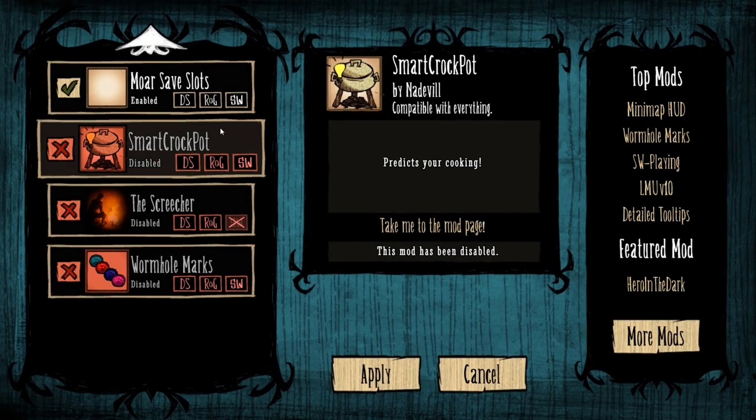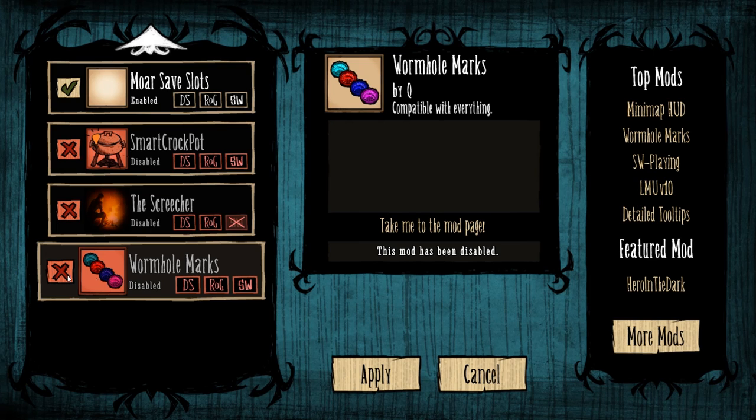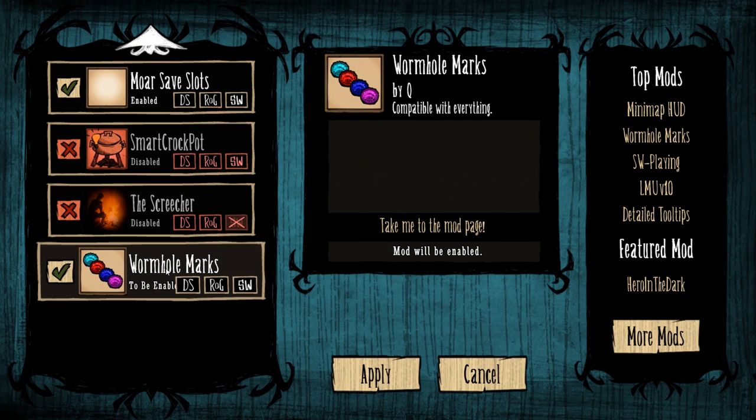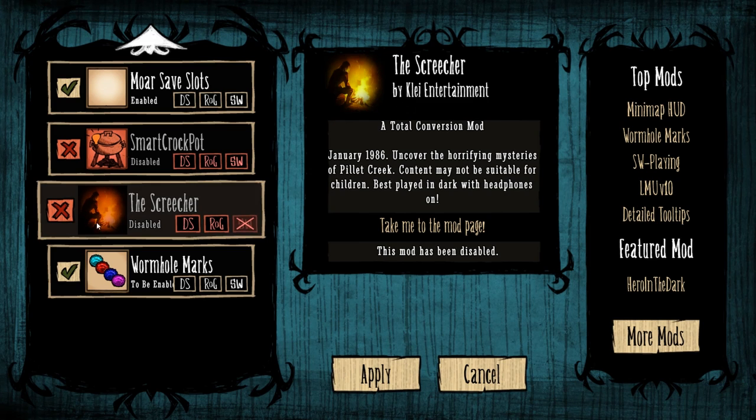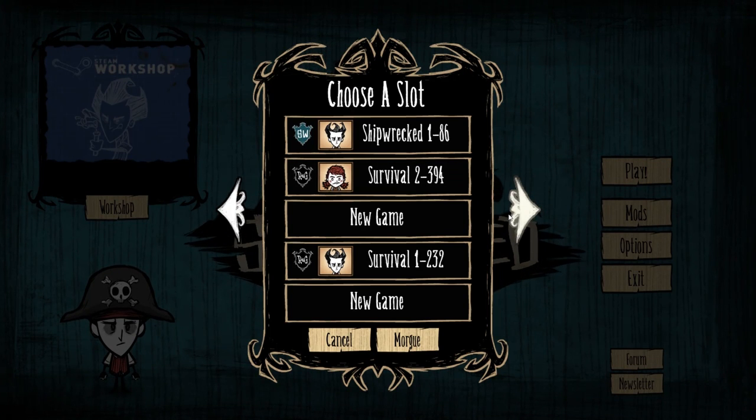Now we have the mini map and more save slots. Another one I use all the time is Wormhole Marks. I don't constantly have this on because it's not really that big a deal, but it's definitely very nice. What it's going to do is mark wormholes with a color so that when you've used them, you'll know where they go. It won't mark them with a color before you've jumped in — so you can't use it to discover where wormholes go without using them, which would be unfair. But after you use them, it marks them so you know that wormhole is that path.